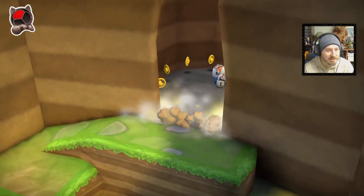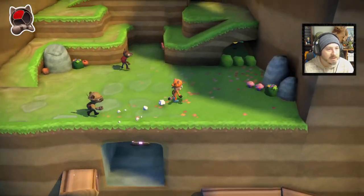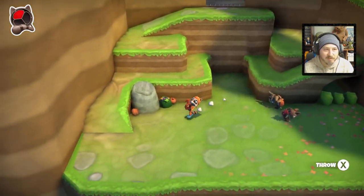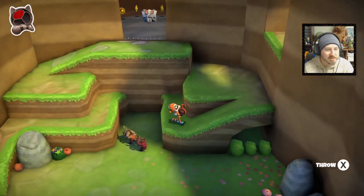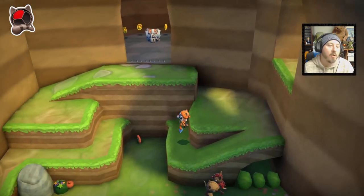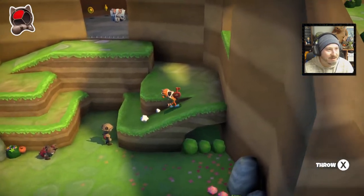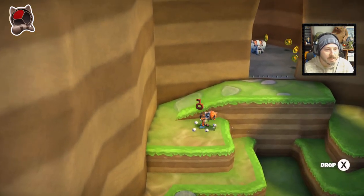I've died twice just showing this game off in this level - the difficulty is definitely rising. Let's try to do this again and not kill ourselves. Health pickups don't seem to be too rampant in this game. Throwing this key across is kind of painstaking - it should not be that hard. Let's try this again. There we go, okay, let's go open this chest.